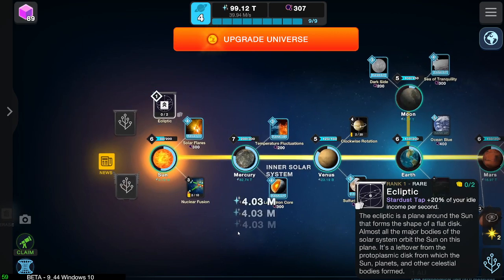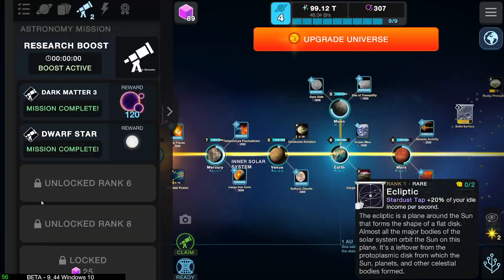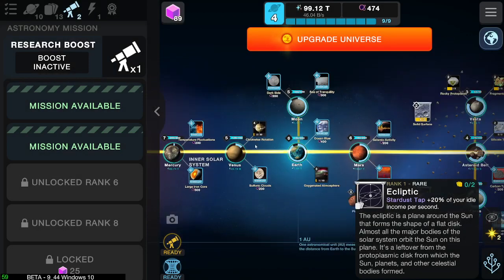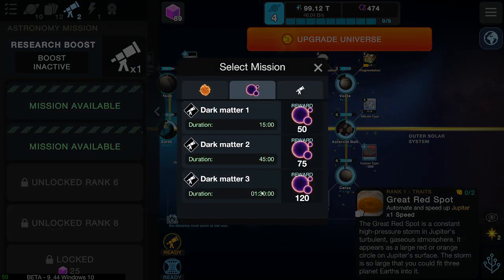Lovely. And now it's 20% of the idle income per second. Nice. We can also get this stuff here — dark matter and the dwarf star here. Yeah, it takes a little while for some reason. Oh, we can automate Jupiter. That's big. And then let's put this on — dark matter 3.